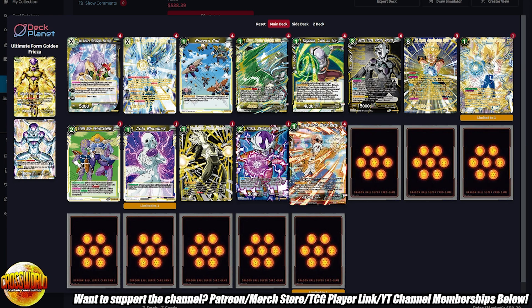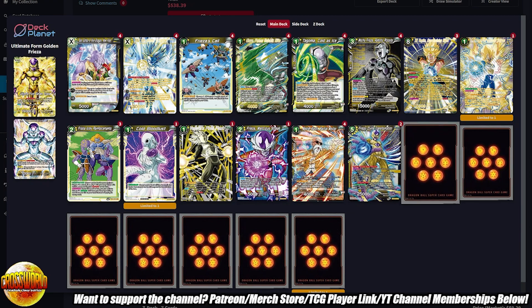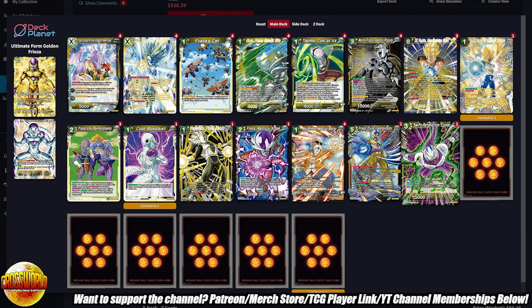Two copies of Frieza Divine Transformation — pretty much your win condition against blue decks. Blue just cannot get this thing off the board, so once you stick it they can't counter anymore and you're just applying tons of pressure with this and your unison package. Two copies of Cooler — against red, definitely side one out, it's not that great there. Also if you play against combo-heavy blue decks, you don't really need Swift Retaliation Cooler, but it is good against floodgate blue decks like the Android blue decks.